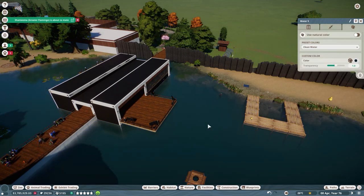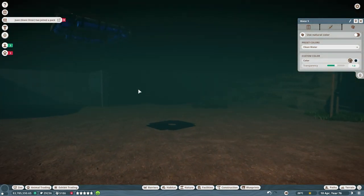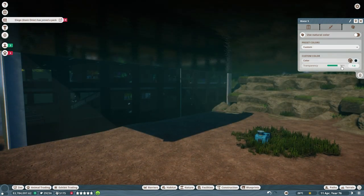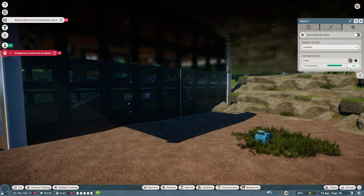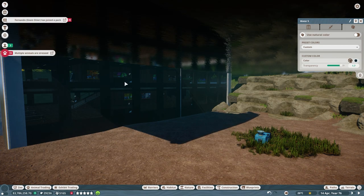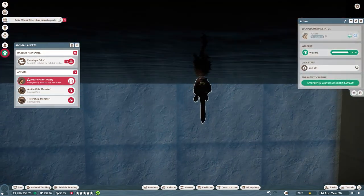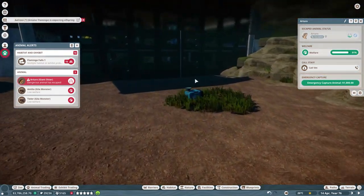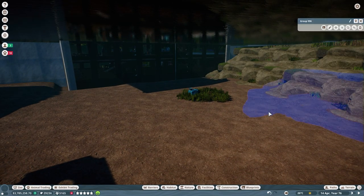You can also now change the transparency. By default it's 1.0, which is pretty much what it looked like previously. You can increase it to make it totally clear, which is super cool — though that's completely unrealistic. Oh, they're still escaping. I'm going to pause it while we check this out. Yeah, he made it through the barrier again — I'll emergency capture him and go back to the water.